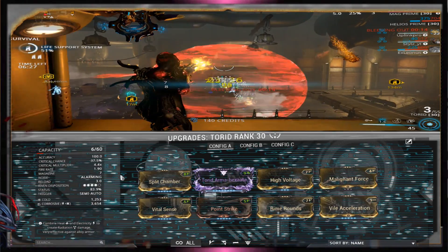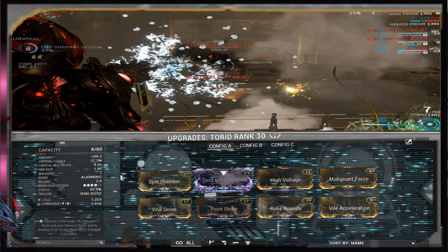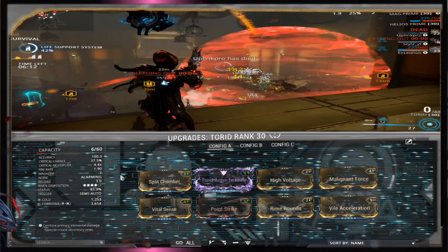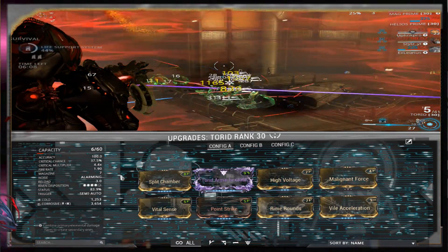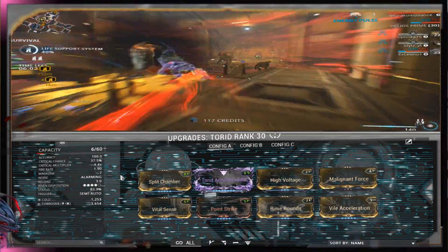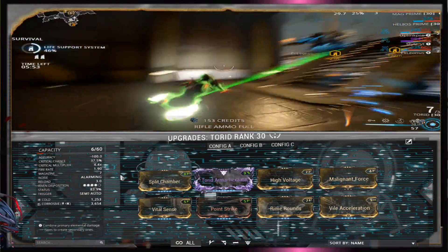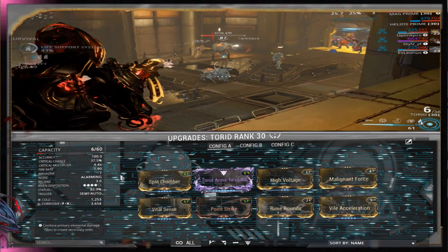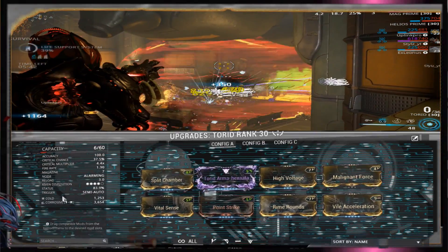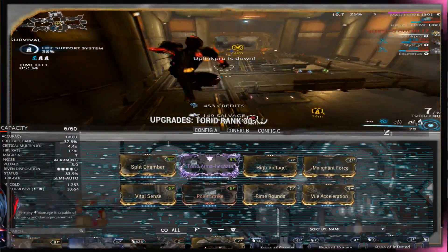I'm not going to be using Torid for anything other than close-range engagements. If I know I'm going to be defending an objective, or bunkering down in the caverns — say I'm mining and turn a corner with a bunch of enemies — I'm going to use Torid. Why? Because it meshes so well with Magnetize. If you cast Magnetize on enemies and then launch your Torid shells straight into the middle of that bubble, it's going to rip and shred armor off heavily armored units and decimate their health, because it does so well with Corrosive and Cold. On top of that, we're using totally different statuses for the Sentinel, which we'll get to in a minute.